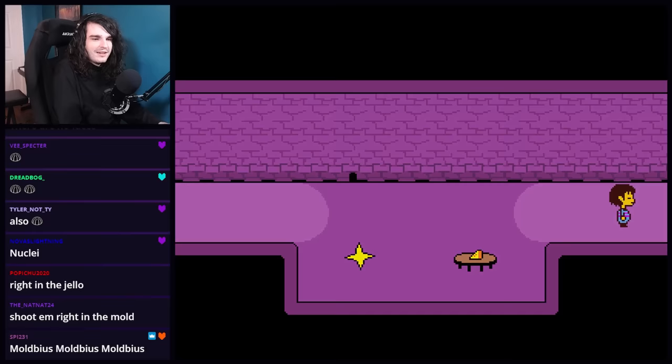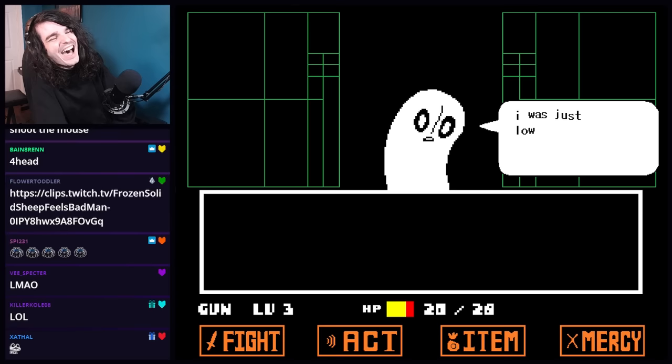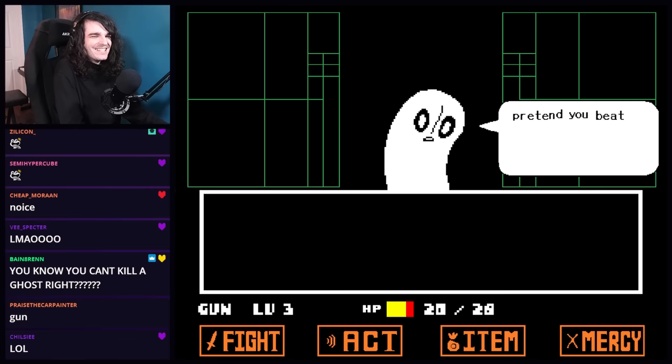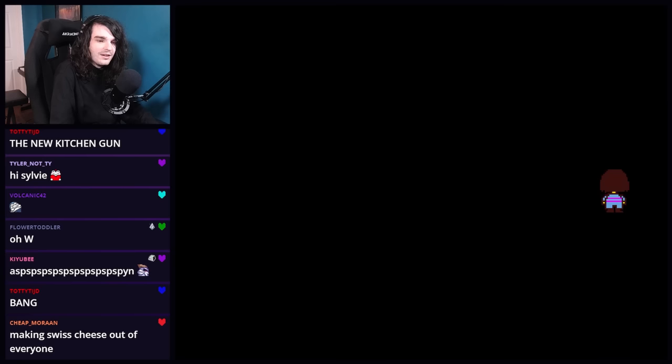Normally we like to grind 20 encounters before Napstablook because it means Napstablook disappears and we don't have to fight them, but — they just instantly gave up. Gone. I'd like to point out that every name is yellow — because our attack is so high. Oh, there we go.